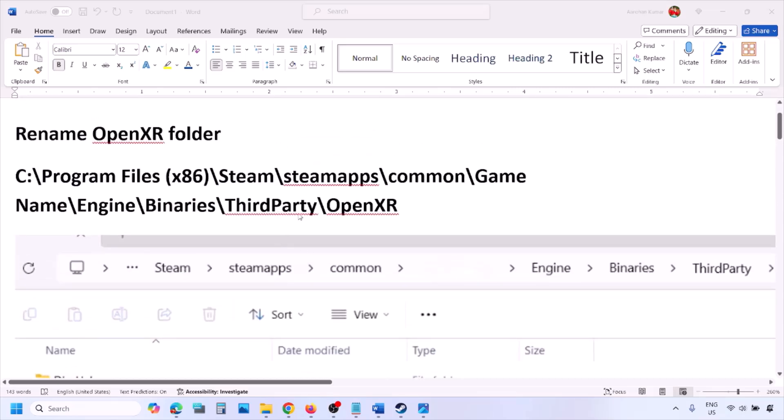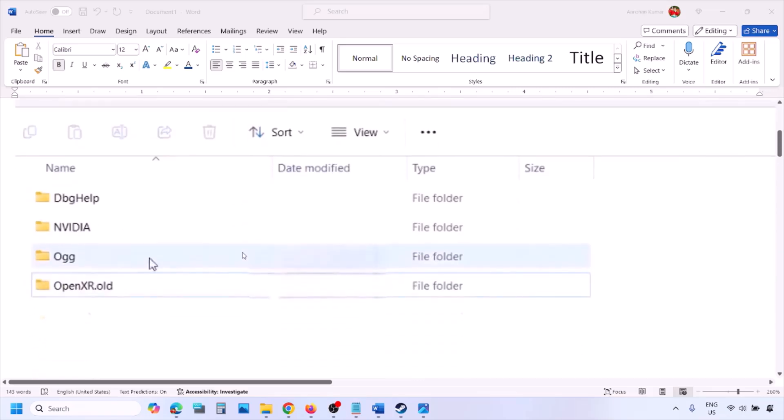Once you open ThirdParty, you will see the OpenXR folder. Right-click on OpenXR and rename it to OpenXR.OLD. Once you rename it, launch the game and check.